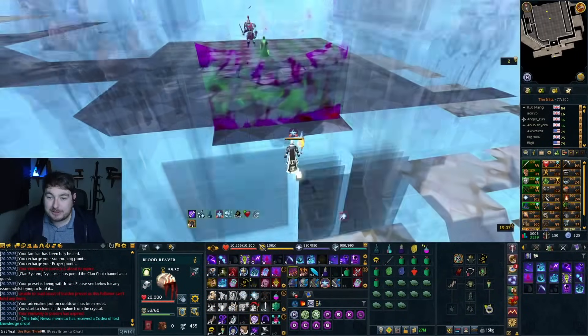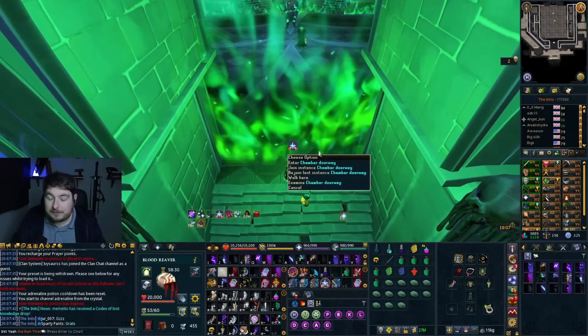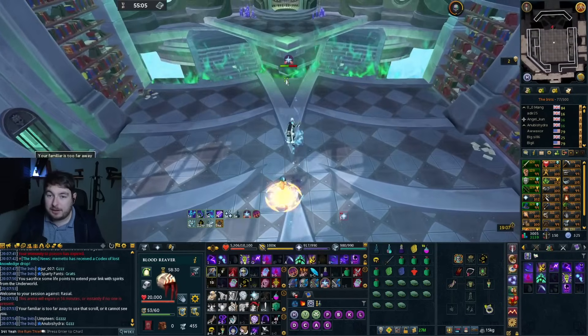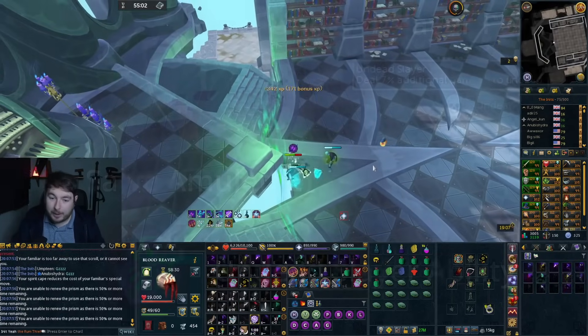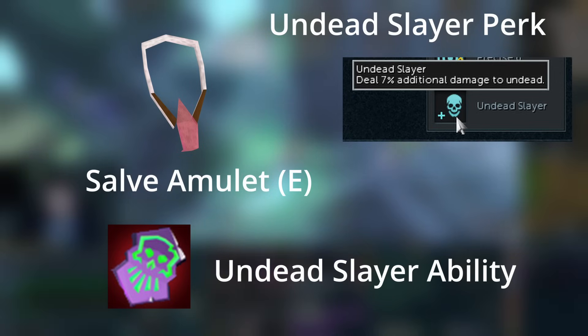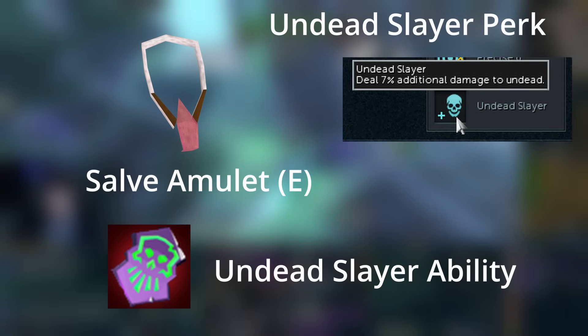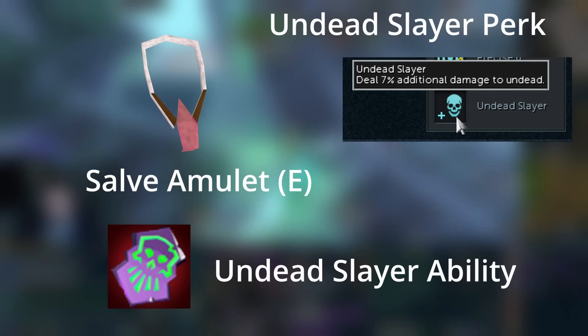The very first thing to consider when looking at killing Rasiel efficiently and making the game a lot easier is all of the extra DPS buffs. You probably know about these, but missing out on any of them makes a big difference. These include the Salve Amulet E, the Undead Slayer perk, and the Undead Slayer ability. These aren't exactly the cheapest things to get — the Ability Codex being the most expensive. The Salve Amulet is just from a quest so it's free, and the perk on its own isn't too difficult to get either.